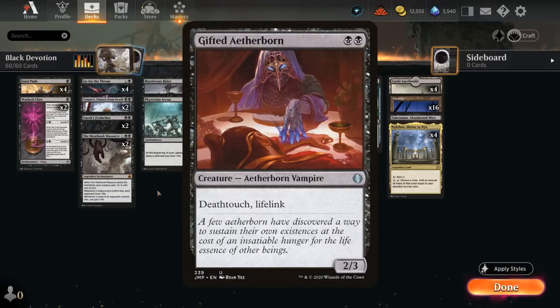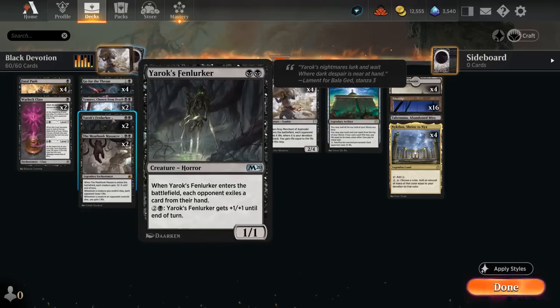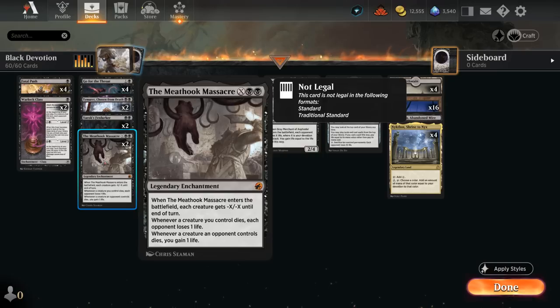I'm not as much of a fan of Gifted Aetherborn in this list — in a lot of matchups the opponent can simply ignore it since it doesn't affect their gameplan, whereas Fenlurker still gets a card out of their hand. Two copies of Meathook Massacre — a great sweeper against go-wide creature decks like Mono-White Aggro or Black-Green Elves, can gain us life back, and even against control we can run it out for X equals 0 just to increase our Black Devotion and punish opposing removal spells.